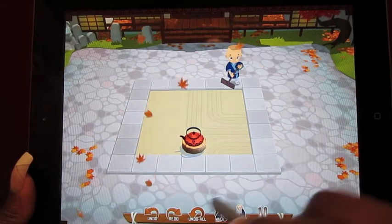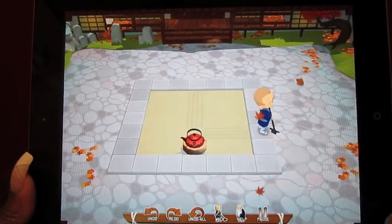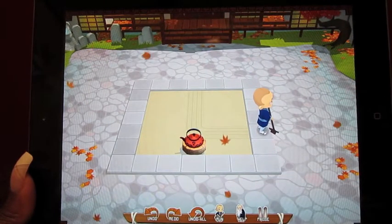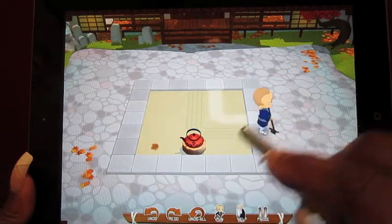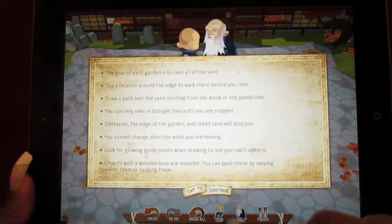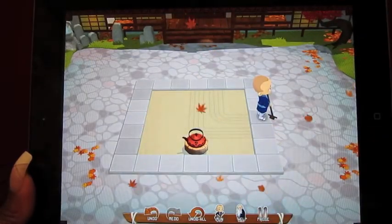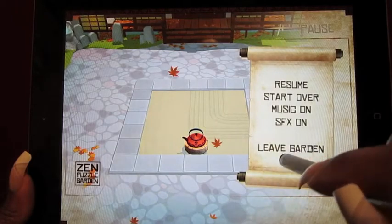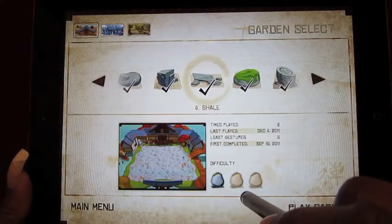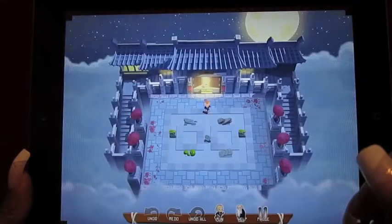You can undo your movements and go back to the beginning, or redo the last thing you did. You can also choose whether he walks or runs to each section. There's a help menu, a pause button that takes you out of the garden, and regular controls. I just want to show you one of the other gardens because they're all beautiful — this is the nighttime one.